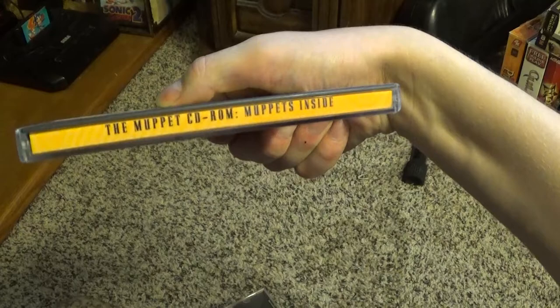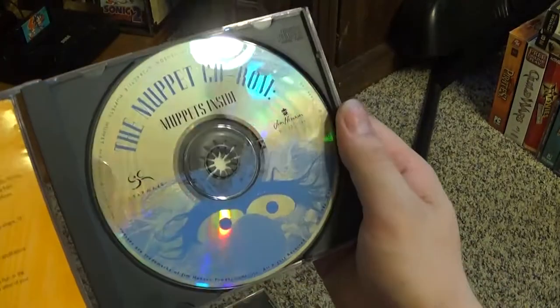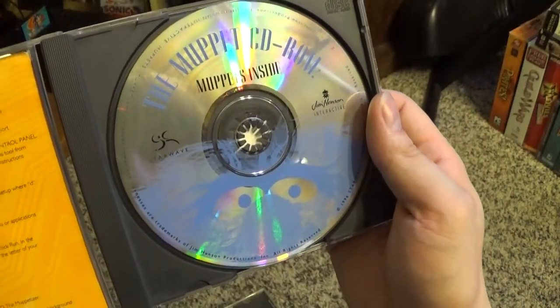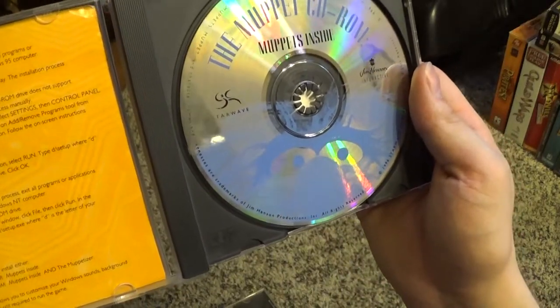This one I don't even think has the full insert, and I haven't tried it yet — it's the Muppets CD-ROM, Muppets Inside. It runs for Windows 95. I haven't tried it yet but I love the Muppets and I love old Windows 95 CD-ROMs. I'm not sure if it's a game or an interactive thing — we'll have to check it out sometime.